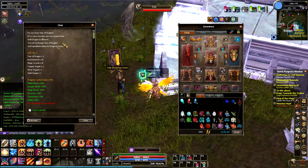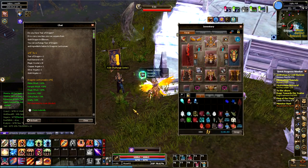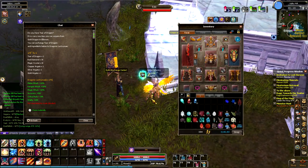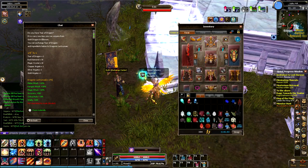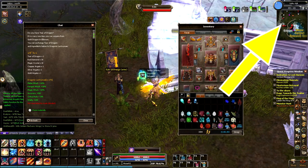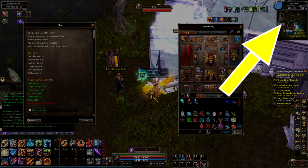Now, where do these items drop? All three of these items drop in the Elenome Party Dungeon. This guide is not going to be a guide on how to complete the Elenome Party Dungeon — if you need a guide for that, you can check that out right here. I'll just be showing you the different spots where all of these items drop.